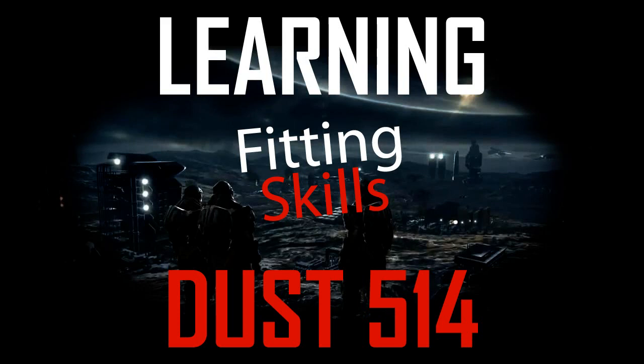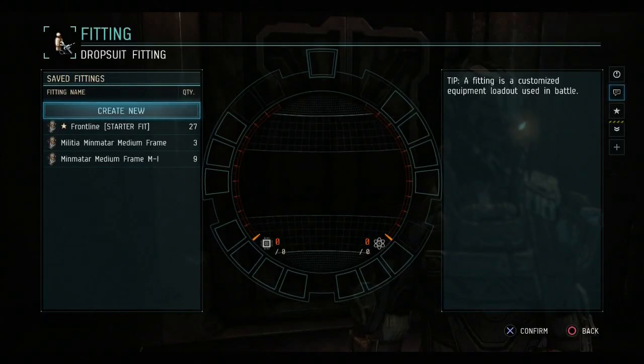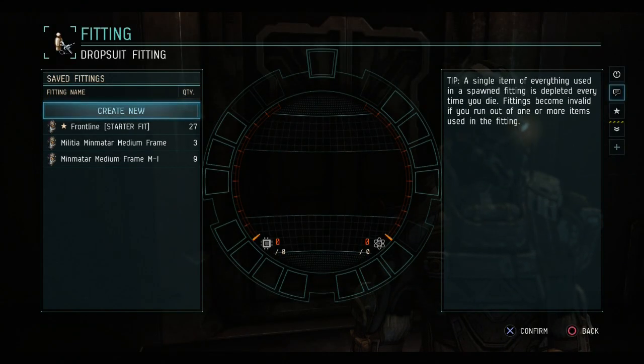What's up, blueberries? My name is Alton Hilt, and this is another episode of Learning Dust. This is going to be a little bit different. In this short episode, we're going to talk about fitting skills.